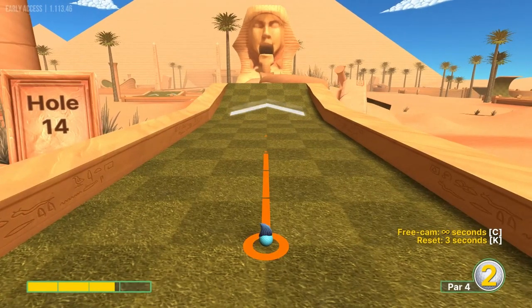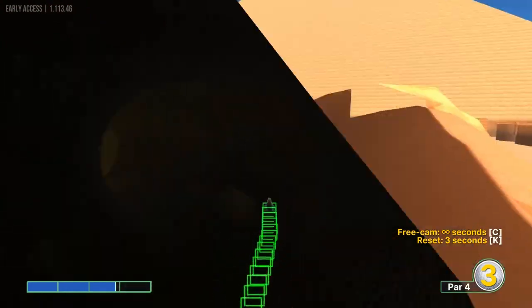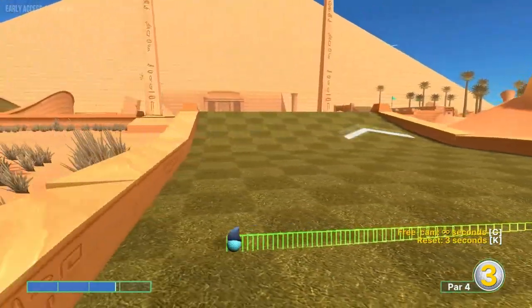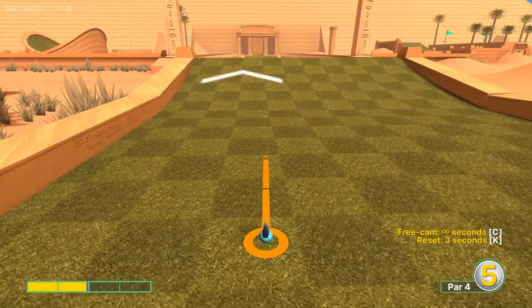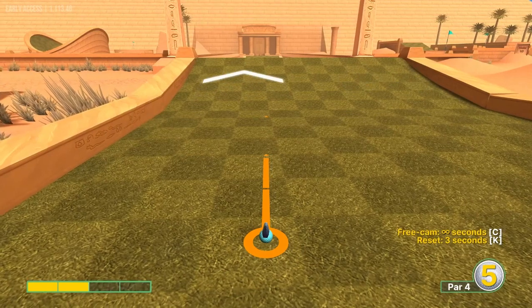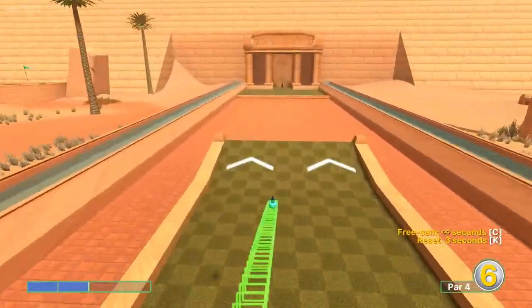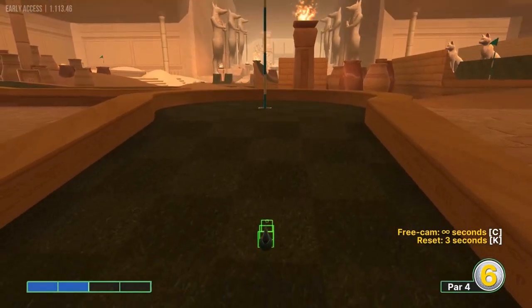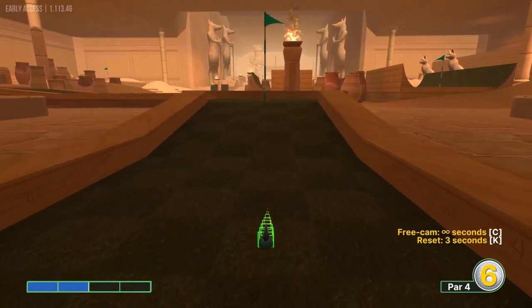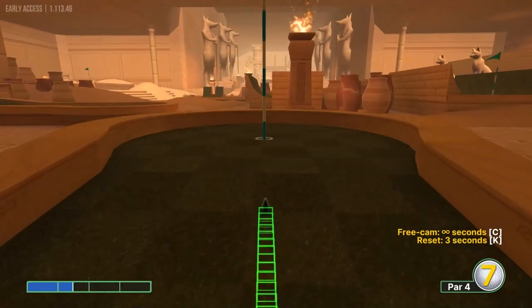Hole fourteen: straight away at 2.8 speed when the mouth is opening. Second shot at two speed along the left edge of the right post through the little gap up there. Third shot about one and a half at the pin for three.